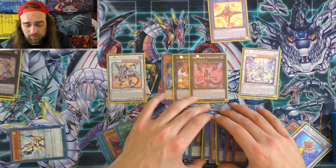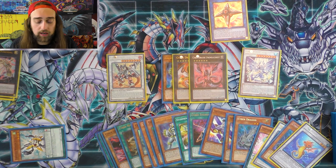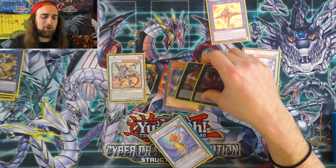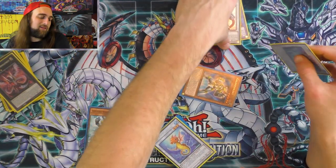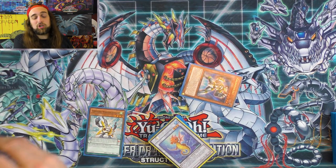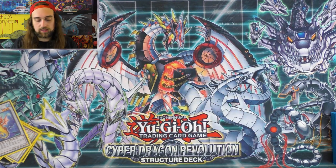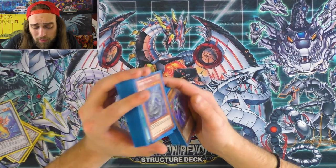That was unbricking — using all your cards, building to a Skull Dread, and continuing to climb, ending with three negates. Obviously your opponent can have disruptions — they can have Ash, Nibiru, Impermanence, Valor. But this is showing what the deck can do if there are no interruptions. They have to draw Nibiru; it's not a searchable card. If they don't draw Nibiru to disrupt you, this is how you're going to end.